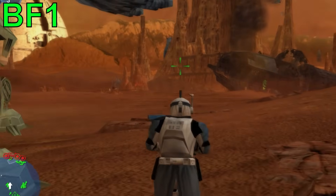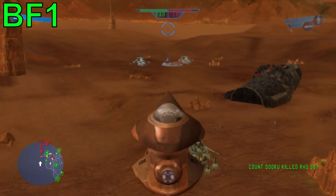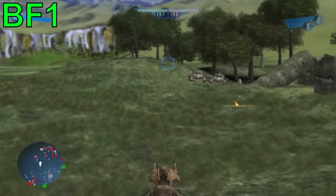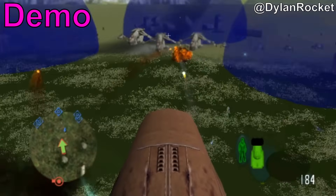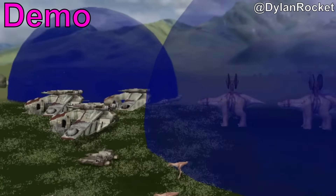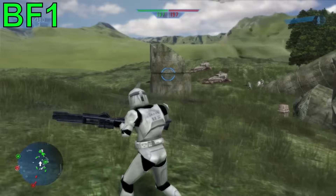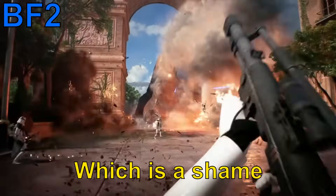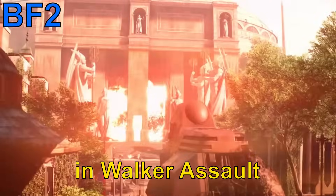Not only were the map layouts different from the demo versions, usually being much flatter and bigger in comparison, but also the vehicles in them. Naboo Plains intended to have the MTT for the Separatist side as an equivalent to the Republic ATT, while the clones would have had the gunship and shield generators seen in the story mode, all of which were completely removed probably because of hardware limitations — which is a shame since the MTT didn't make a return until EA's Battlefront 2 in Walker Assault.